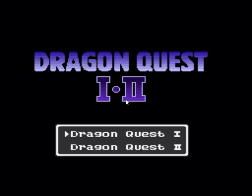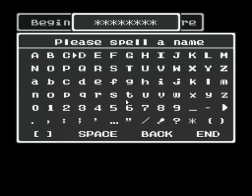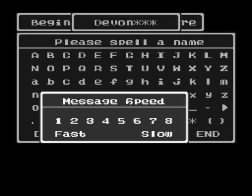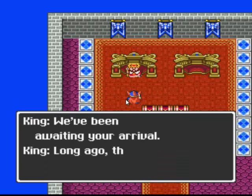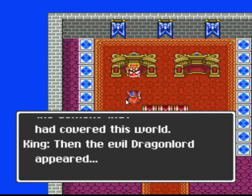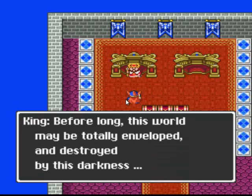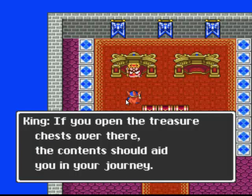Enix presents Dragon Quest I. I'll read it fast because I'm a good reader and I'm not slow. Descendants — that's cool. He's given the Ball of Light, like God. With its power, he defeated the demons. Then the evil Dragon Lord appeared. He stole the Ball of Light and sealed it away in darkness. Brave Devon, go kill that mother sucker by any means possible. All right, that's nice.